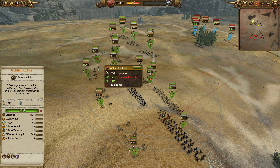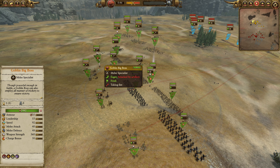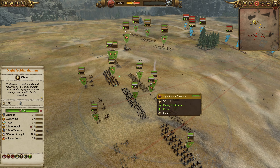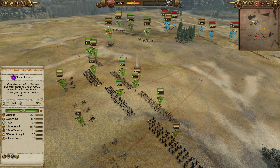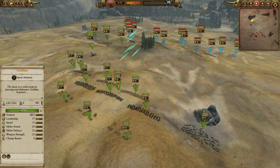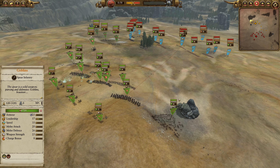We've also got a Goblin Big Boss on the wolf — no poison — but he's much faster: 92 speed, 360 weapon strength, 50 charge bonus. They Need Stabbing as well. I've got a Night Goblin Shaman, eight Peak Loons in the center, some Skirmish Cav, Wolf Rider archers, and then some Goblins also protecting the flanks.